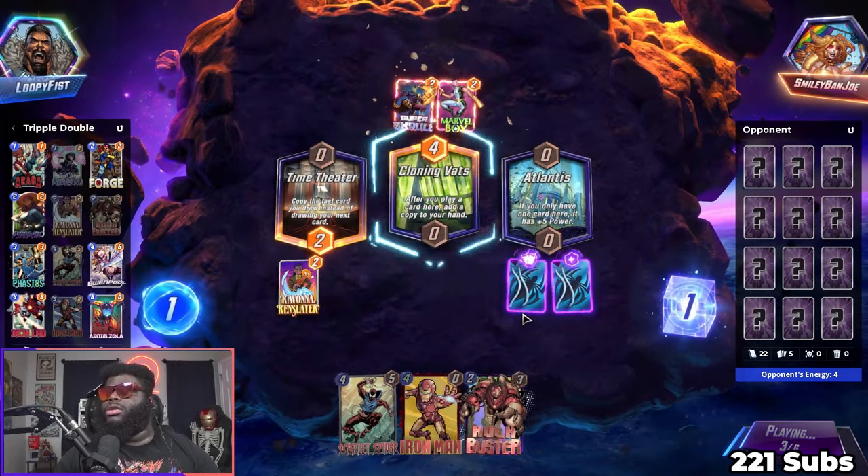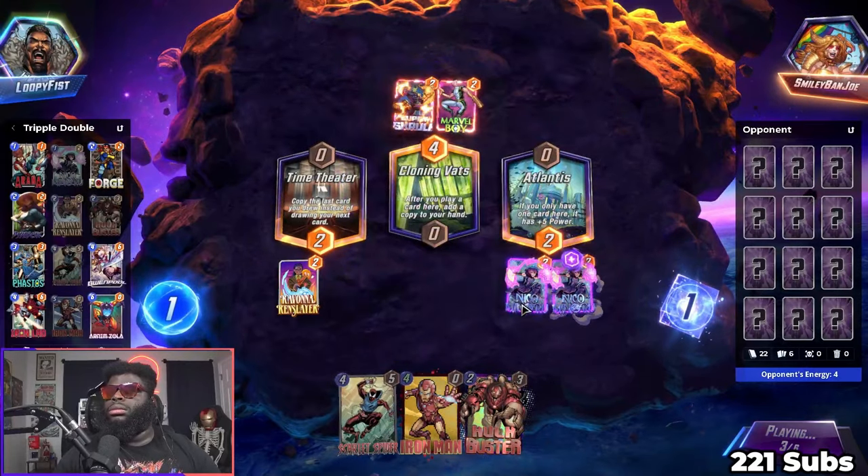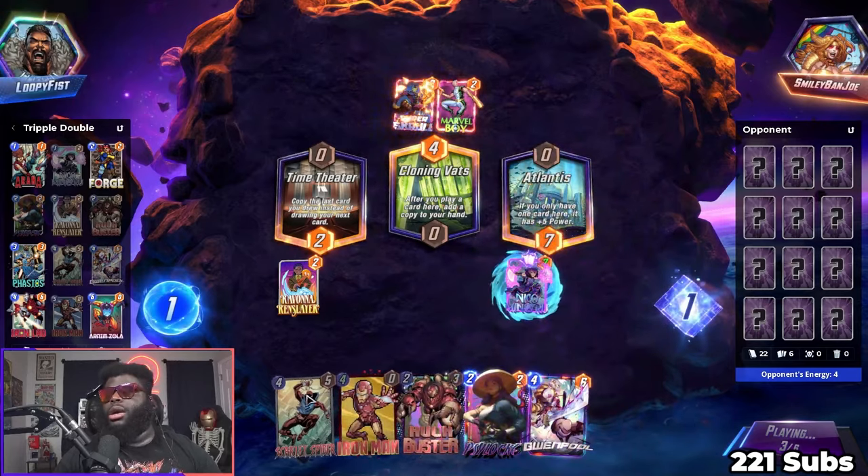We have no ongoing cards — that was Ravonna, I forgot about that. All right, we're gonna give Scarlet Spider a buff and then put Hulk Buster down on top of him.